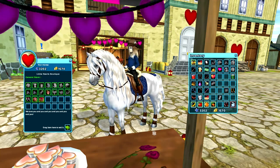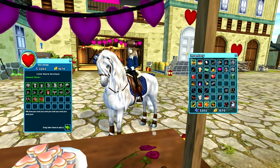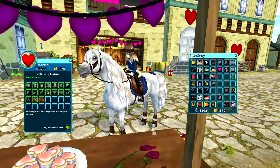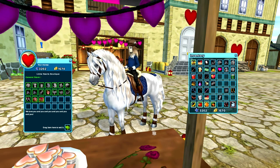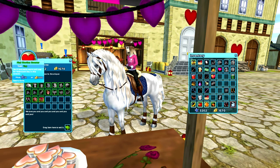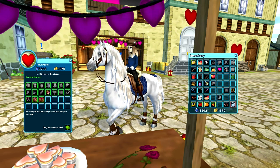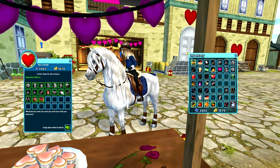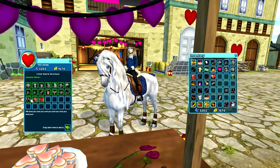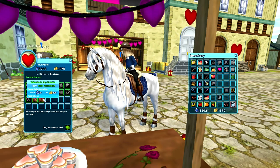There's also a cute little Hearts Boutique shop available in Jorvik Stables, but also in Moreland, Fort Pinta, and other locations, so check them out if you want. There's a sweater, a shirt, and a lot of other clothing. You also have some horse equipment: a new bridle, a new saddle, a new blanket, some leg wraps, and some head and back decorations.